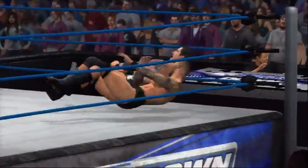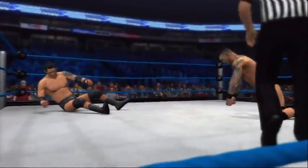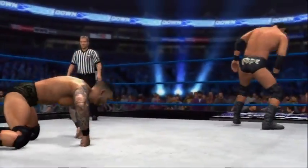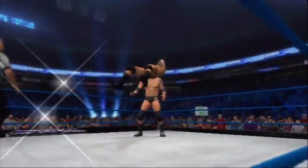Setting up your dramatic finishing move has never been easier with the all new wake up taunt. In WWE 12, you can now summon your stunned opponent up from the mat so they stumble right into your clutches.